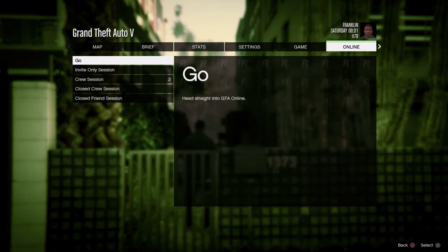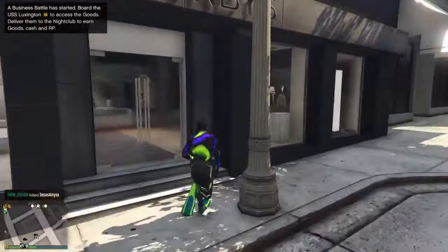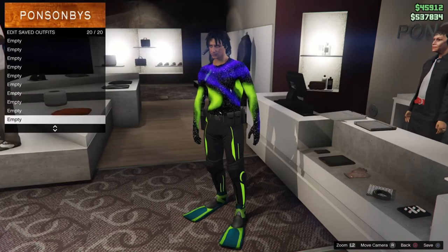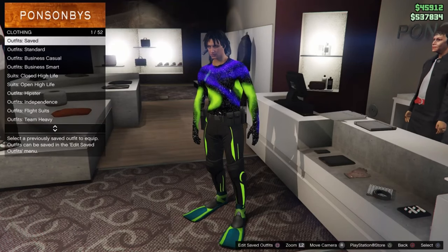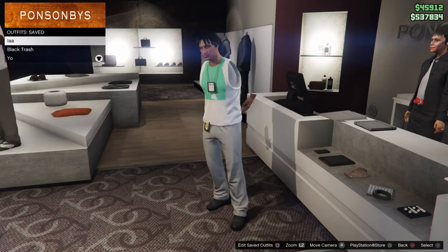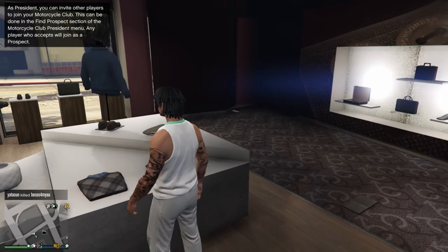Once you're in, go to Online and join a public session, then make your way over to the clothing store. As you can see, this is the outfit I want to save — you can save it in the 20th slot, the 17th slot, or any one of the slots on the bottom. Just make sure it's not the top ones.